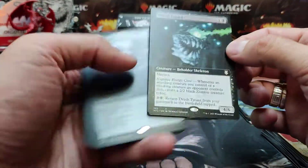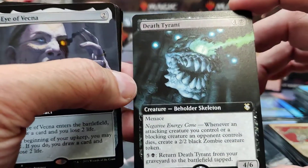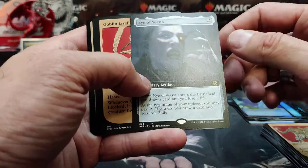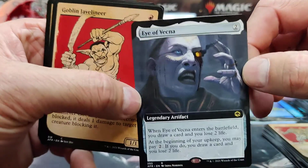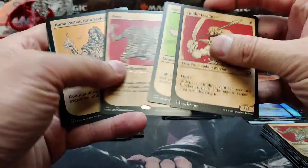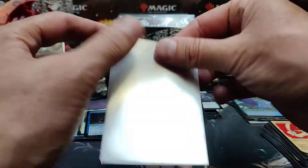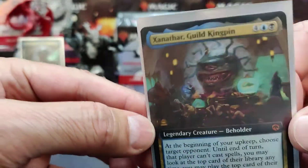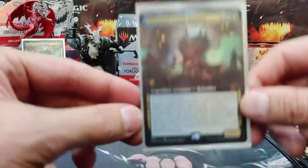There's some cool art. Death Tyrant Beholder Skeleton — full art eye, very cool. There are our chases — another Zorn. And there we go, another Xanathar, this time full art foil. That one might be a keeper — you may not find that one online. But we'll see what happens.